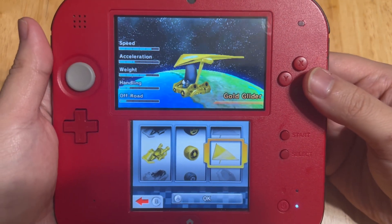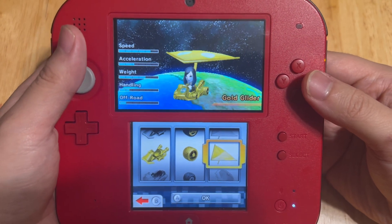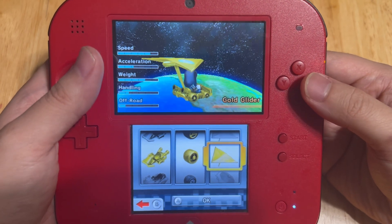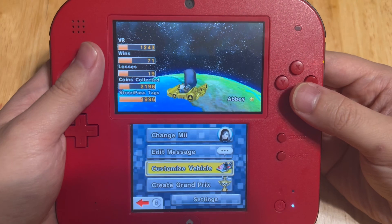That's the tutorial for the Mario Kart 7 save editor, which gives you the ability to change the VR and unlock everything like the kart, tires, and gliders. If you enjoyed it, leave a like, subscribe to my channel, thank you for watching, and I'll see y'all next time.